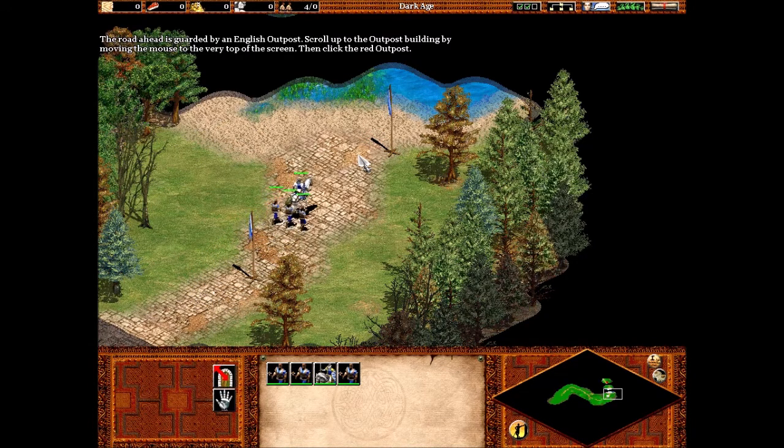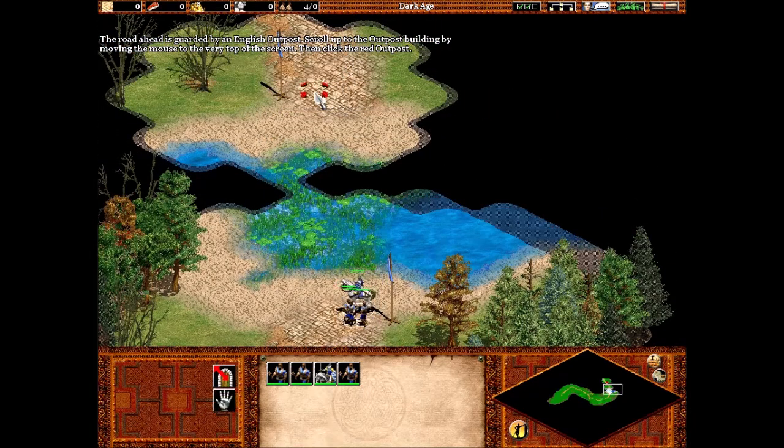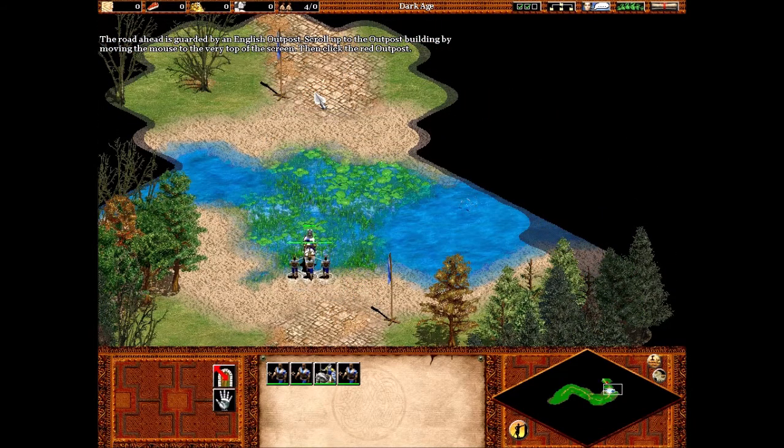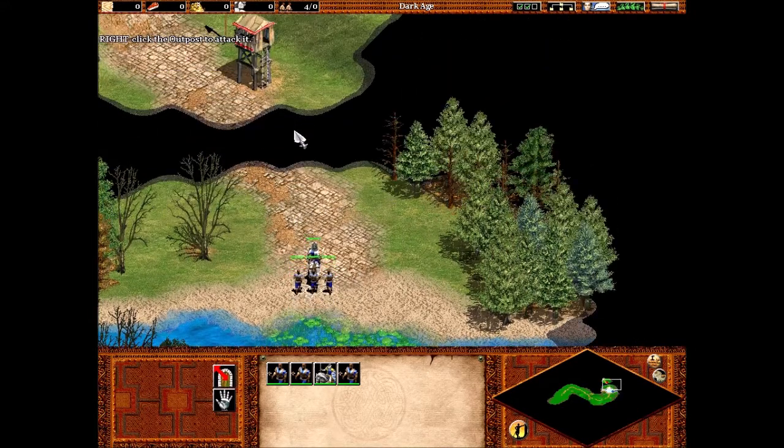The road ahead is guarded by an English outpost. Scroll up to the outpost building by moving the mouse to the very top of the screen. Then click the red outpost. Right-click the outpost to attack.